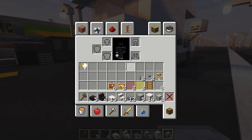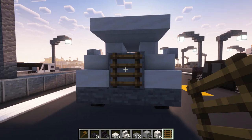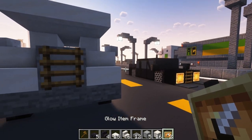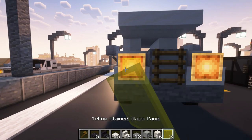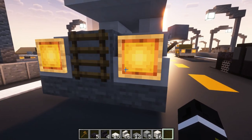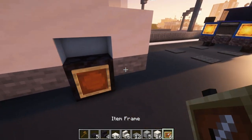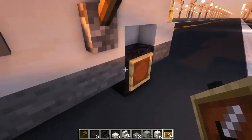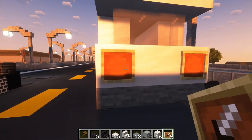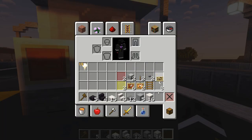There are just a couple more details to add. Start by taking a ladder and placing that on the front for the grille. Now take two glowing item frames and put them here, then put some yellow stained glass panes in there — this shows the lights are on. If your lights are not on you don't have to worry about it. Now go over to the wheels and place an item frame on each of them.